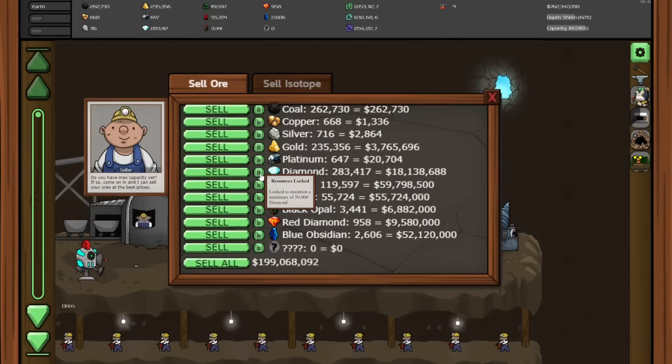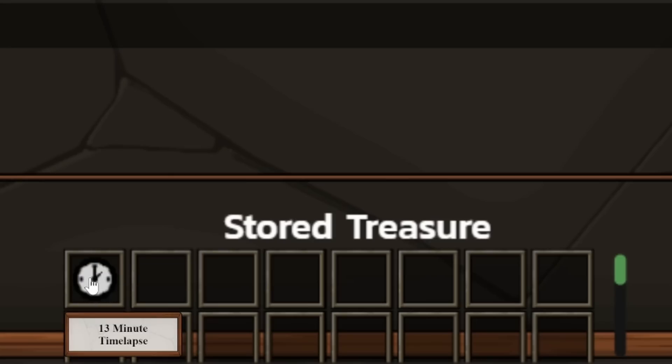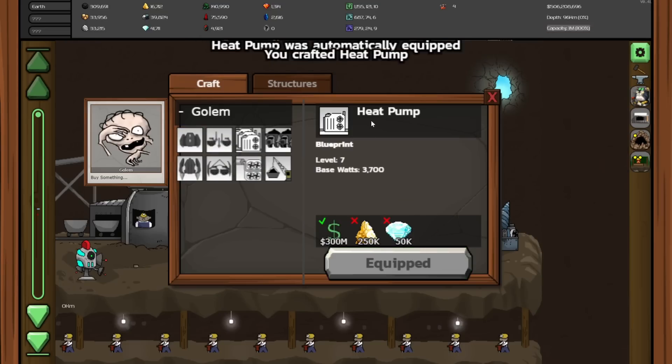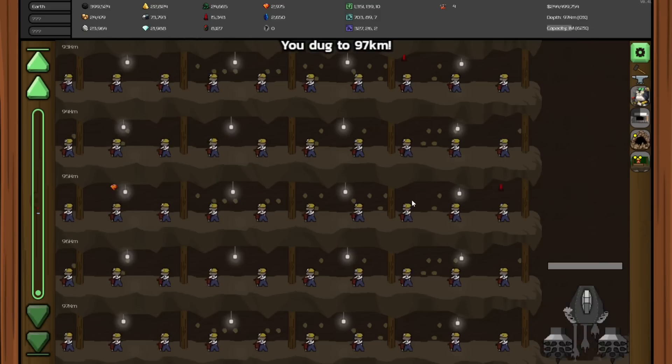I guess we only need 50,000 diamonds for that one upgrade, so we can sell a ton of these and open up some space. And now that drone that had the time lapse came back, so we get a big pile of money from that and the time lapse. Now we have enough gold to do some crafting — very good. We have the heat pump, which gave a bit more speed to the drill. And we've finally gone to 97 kilometers, so hopefully that means better things for us.